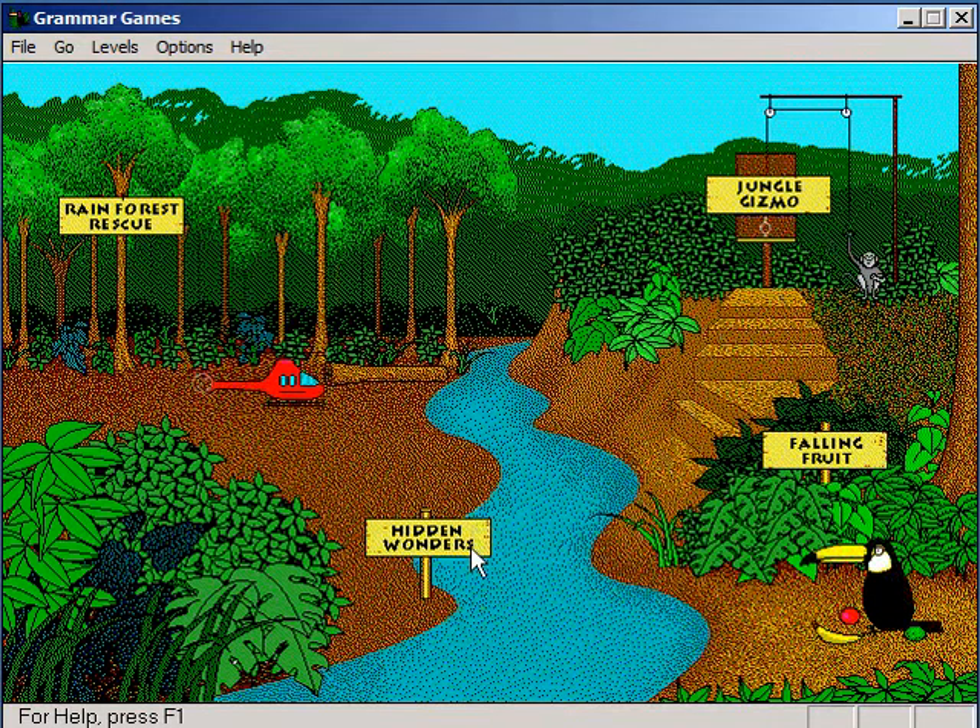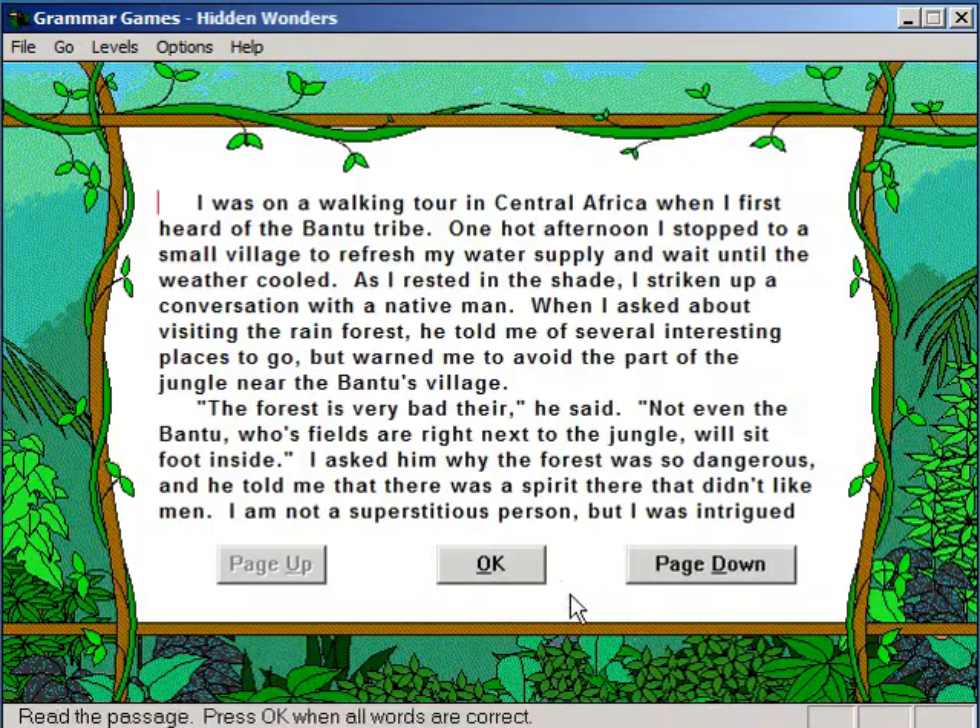Next is Hidden Wonders, the game where you proofread. Every time you correct a grammatical error, you will get a hidden item — so a flower or an animal will appear on the screen. Let's proofread.